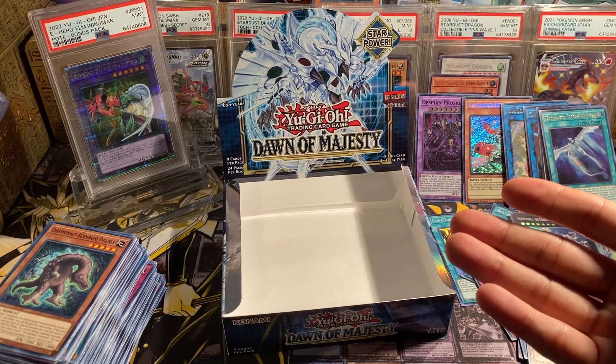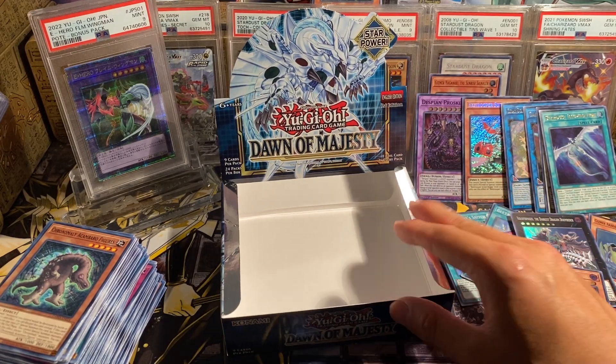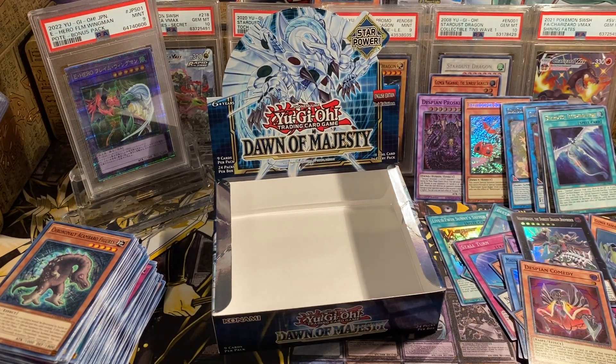In general, it's not a good idea to open these boxes to chase starlights. Maybe when they're first released it makes more sense, because the secrets would have been worth more money back then. But now with reprints, it's just not worth it — I probably made five bucks back from a $60 box. But sometimes you gotta do it for fun and for the chase. Two starlights out of six boxes of Dawn of Majesty though — this set does like me quite a bit. Thanks for watching, subscribe for more, and leave a like!